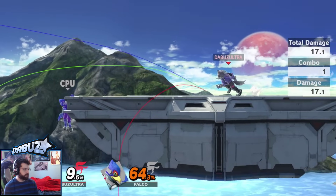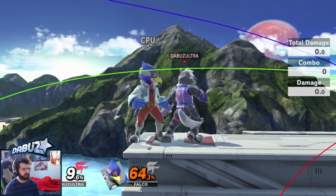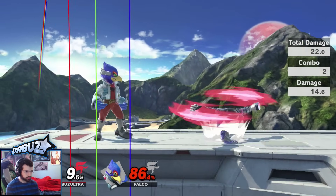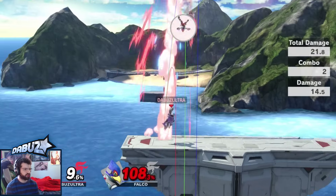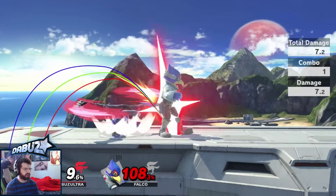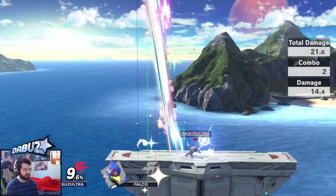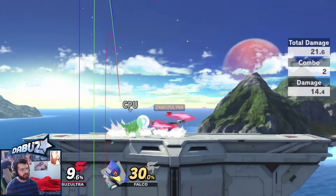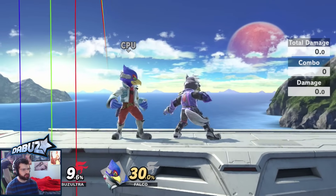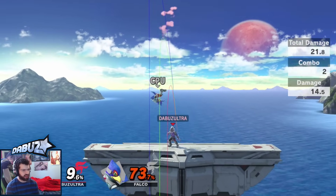Up smash is a harder commitment in my opinion — comes out slower. He low profiles moves during it though, which is really nice. It hits farther to the side than you'd expect. It's a decent kill move, and I don't think there's anything particularly special about it besides the fact that it low profiles and it's stronger than up tilt.